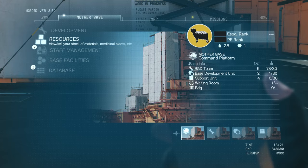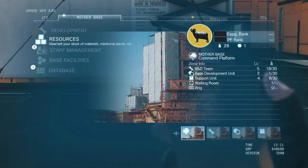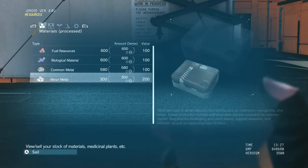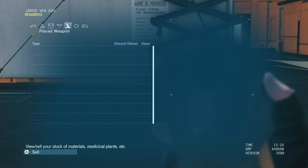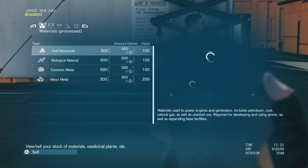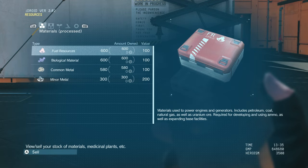Moving on, let's take a look at Resources. Resources are all the things you've gathered throughout your missions. Once you realize how important resources are to the development of Mother Base, you're going to be much more aware of them in the field. We've got fuel resources, biological material, common metals, minor metals, unprocessed materials, medicinal plants, and weapons and vehicles. You'll be able to sell vehicles or do a number of different things with them. Early on I'd say collect as much as you can, because it is vital to the development of Mother Base.